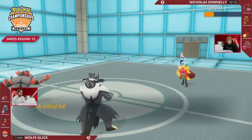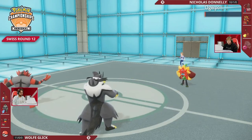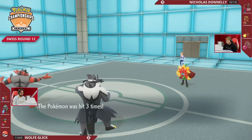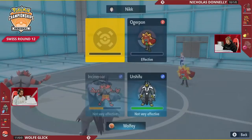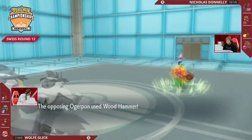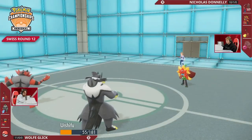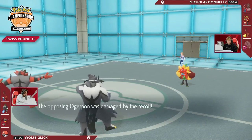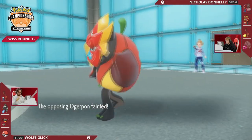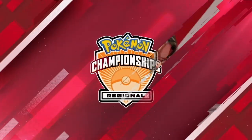You can look towards pivoting towards Farigiraf, but I suspect Wolf might play a faster mode in game two thinking Nicholas is going to adjust by bringing Farigiraf. I think Farigiraf would be great here. Maybe you bring the Farigiraf and set up Blood Moon on the field — maybe you can figure out a way to figure out the trick room setup.